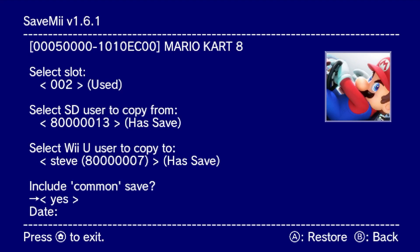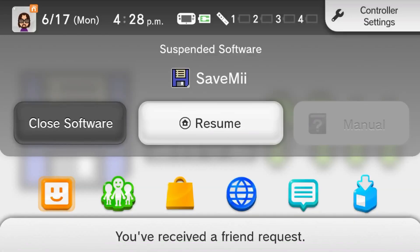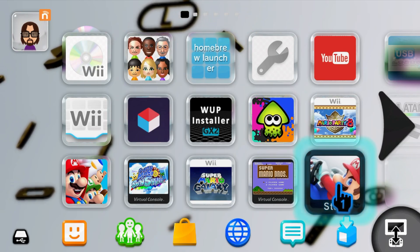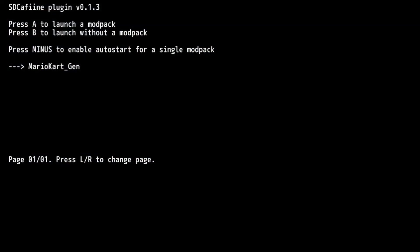It is done. It now says Steve has a save, so we're good to go. You can do the same to any other users that you want to add the save to, then press B and we are good to go. Hit the home button, head back to the Wii U menu, and double check that it worked. Load into the game you added the save to — Mario Kart 8 in my case. If you have mods on Cafiine like I do, your save file will work for those mods as well.